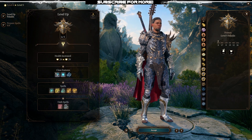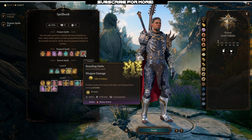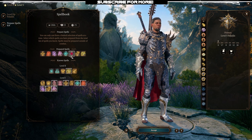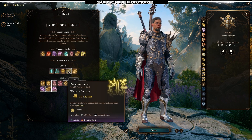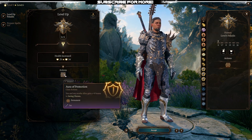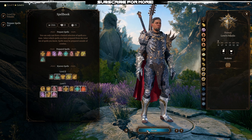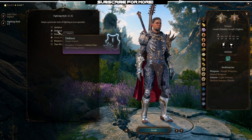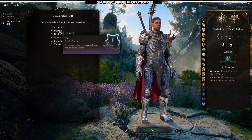At level 5 you get your oath spells and the level 2 spell slots. Pick up Branding Smite — it gives you radiant damage and is really decent. You can also swap in Aid depending on what your party needs. You also get an extra attack at this level, making it a really massive level up. At level 6 pick up Aura of Protection — make sure you have it. At level 7 that's when you start taking the fighter class, and I go with the Defense fighting style for the extra bonus armor class, contributing to stronger frontlining.